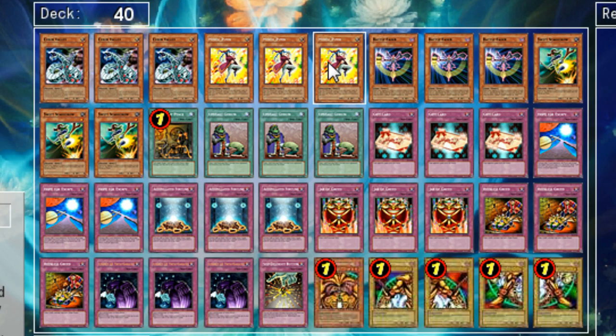As I touched on earlier, Battle Fader is a big part of the deck. Whenever you are attacked directly, you can summon this guy in either attack or defense — preferably special summon in defense. That way you don't take damage unless they have a piercing attack. You have ways to stall out regardless, so hopefully you don't take damage because of piercing. And if they do have it, it's going to hurt.